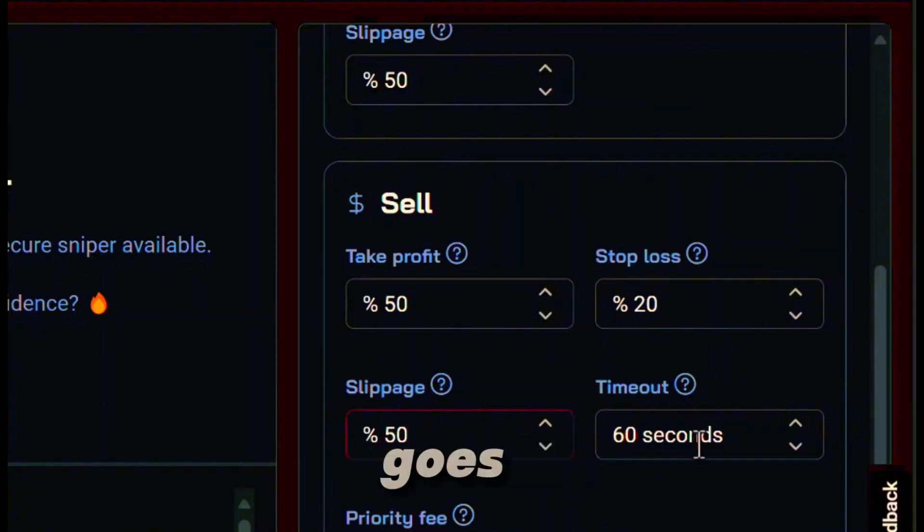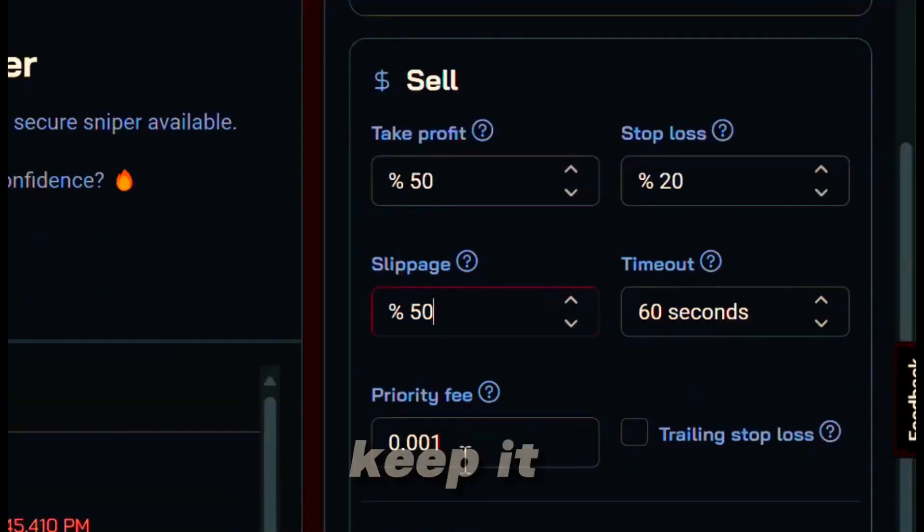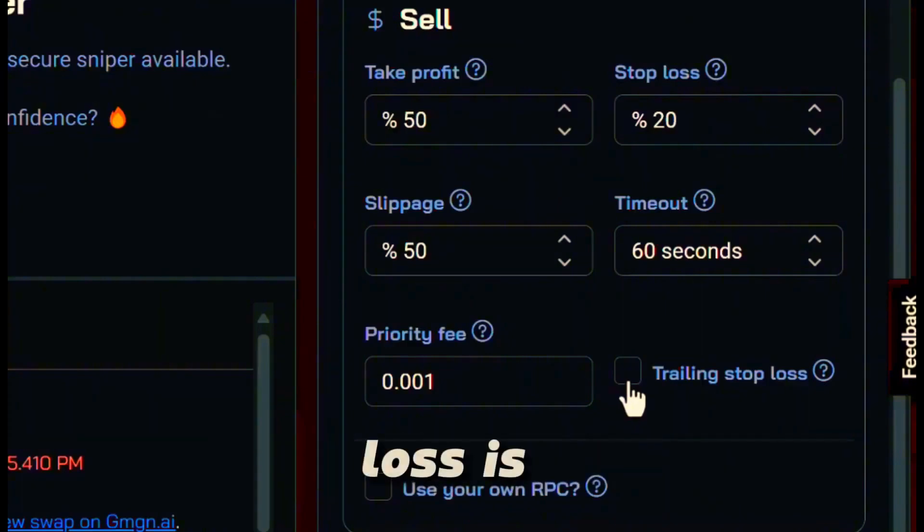As far as the timeout goes, I'm going to leave it on 60 seconds. For priority fee, we'll keep it at 0.001. Trailing stop loss is a little too advanced if you're just starting out — let's go ahead and ignore that.